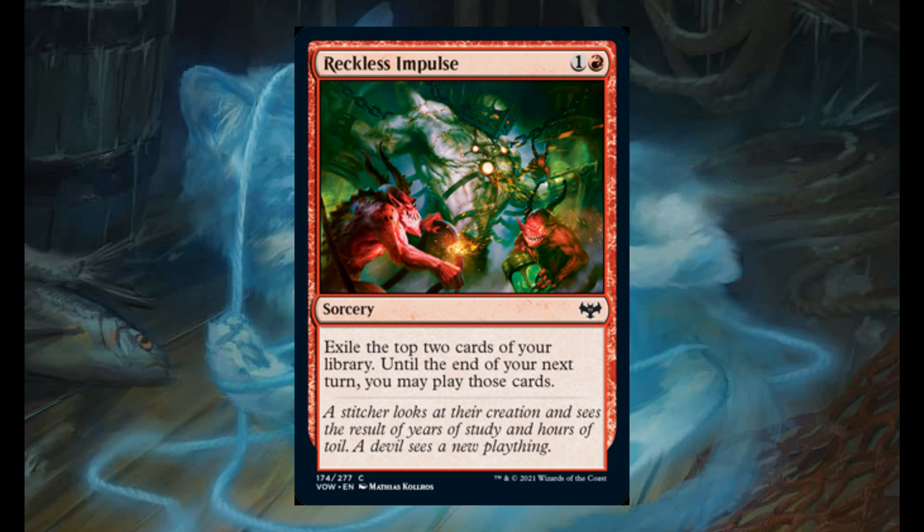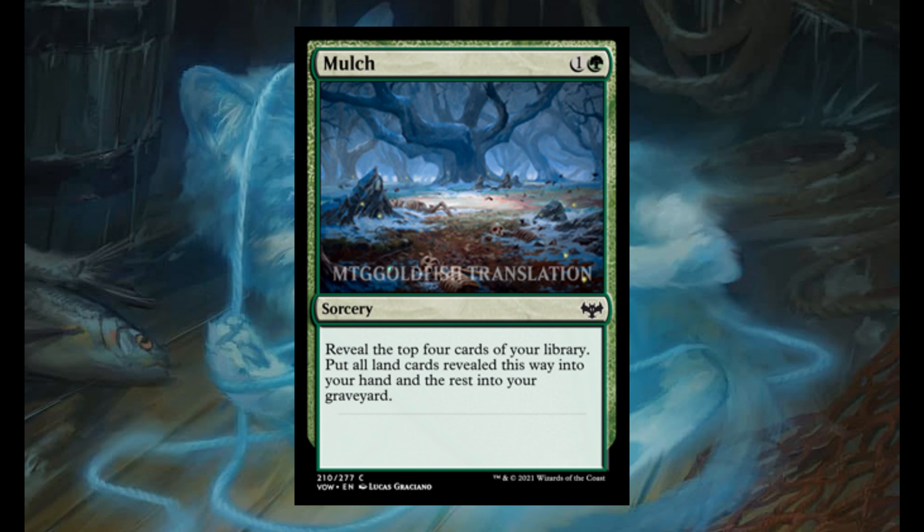Reckless Impulse for 1 and 1 red. It's a sorcery. Exile the top 2 cards of your library. Until the end of your next turn, you may play those cards. Mulch for 1 and 1 green. It's a sorcery. Reveal the top 4 cards of your library. Put all land cards revealed this way into your hand and the rest into your graveyard.